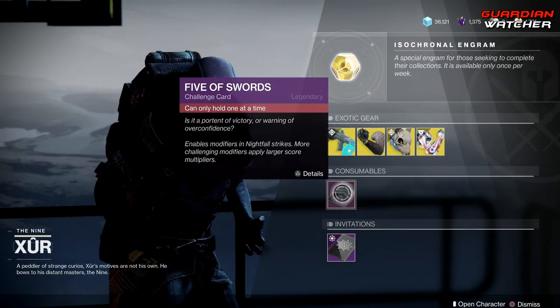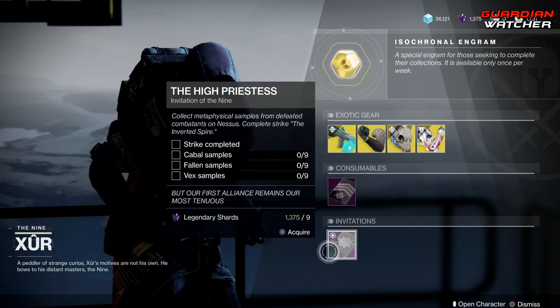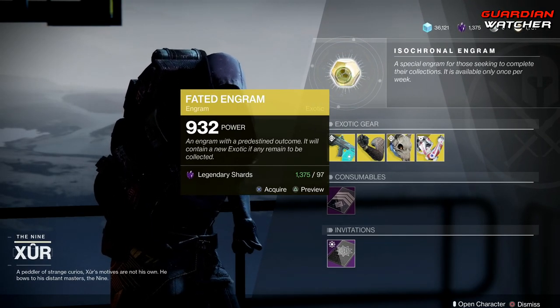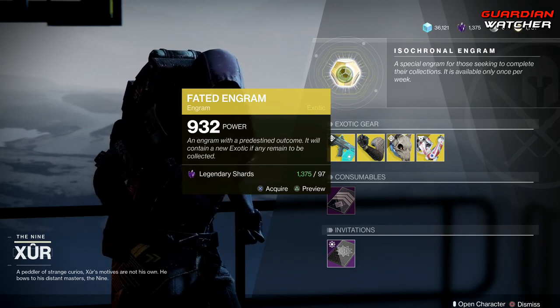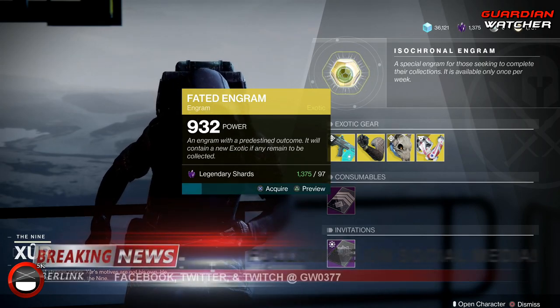Next we have your consumables: the Nightfall Challenge Card and the Invitation to the Nine, which I will never pick up ever again. Last but not least, we have the Fated Engram, which will still give you Forsaken and previous exotics but will not give you Shadowkeep exotics.